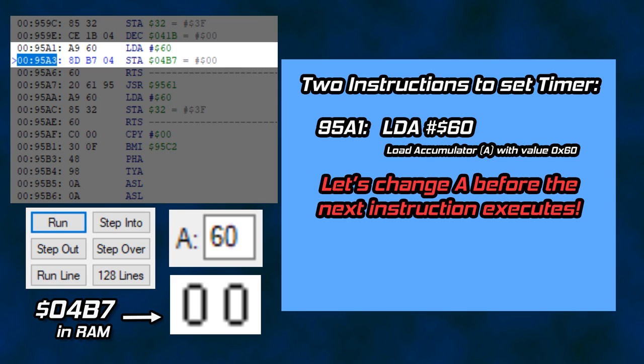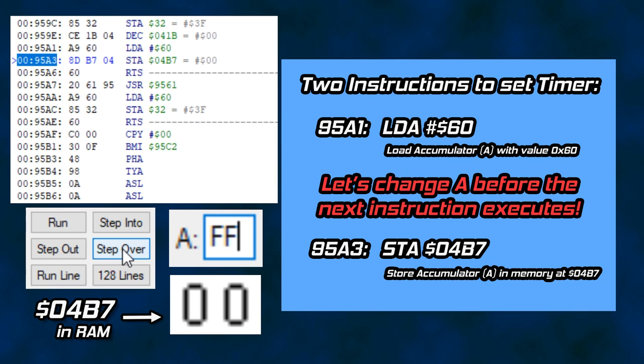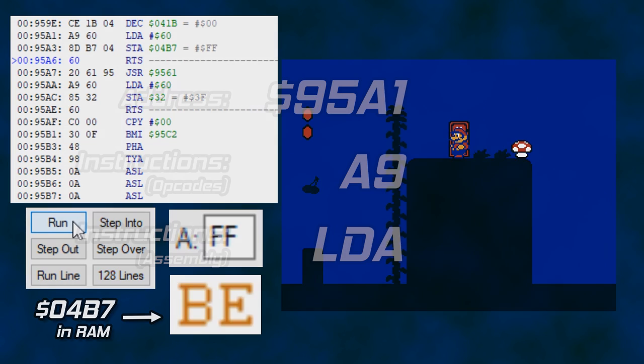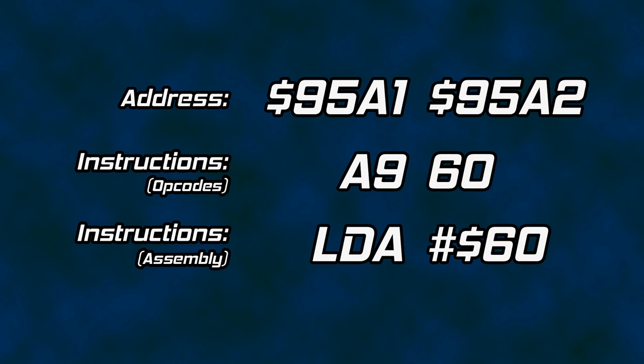Since we just passed over that LDA command that loads 60 hex into A, let's change the value over here in the A box to FF — the same long timer value I jammed into RAM earlier. Keep your eye on 4B7 in RAM and I will click step over to execute just the next instruction, our STA instruction. We have loaded FF into RAM just like earlier, but we did it by hijacking the code with our debugger instead of directly editing the RAM. If I disable the breakpoint and continue execution, you can see the longer timer counting down as expected. So the code we are interested in is the instruction LDA at address 95A1 and the hex value of 60 right next to it at address 95A2.